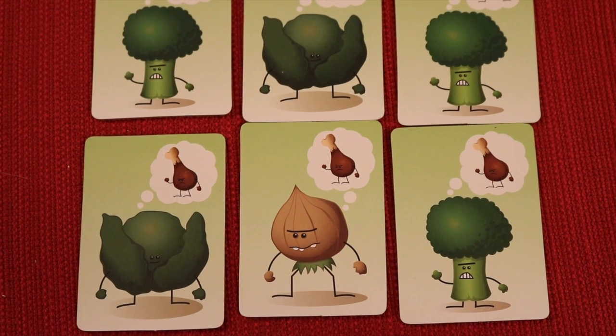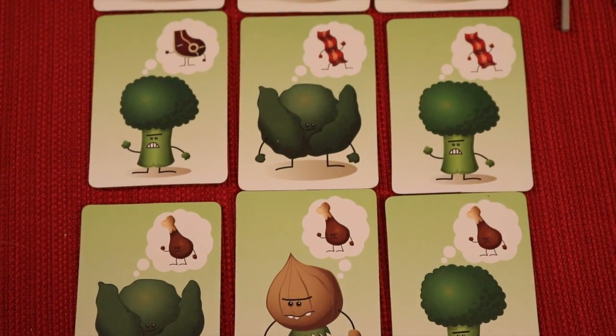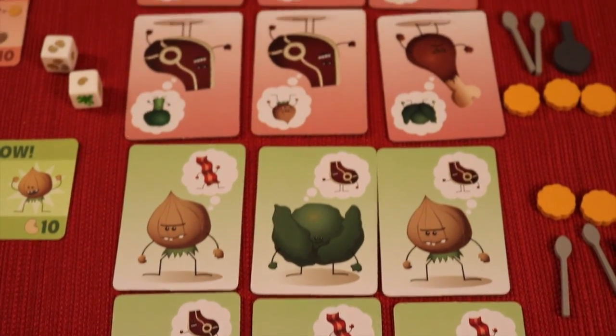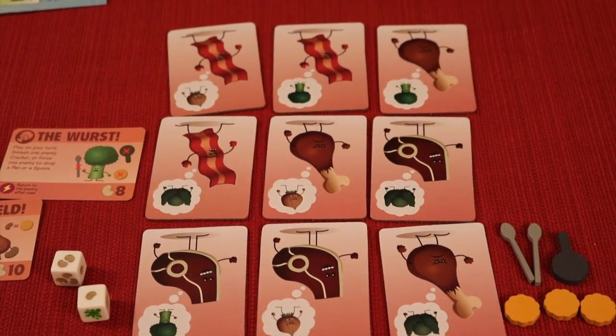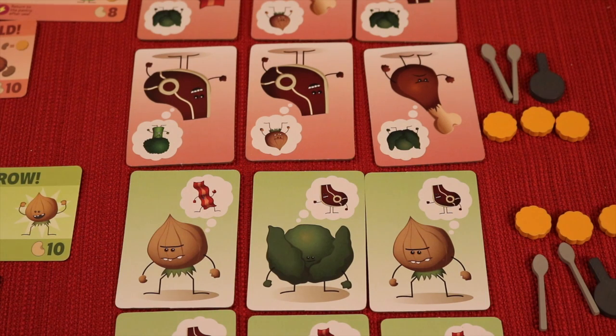In Food Fighters, one player is going to be the vegetables — they'll have broccoli, onions, and cabbage — fighting against the other team, which is the meat. They're going to have bacon, chicken, and steak. To win the game, the first player to knock out two of the same type of food is the winner.